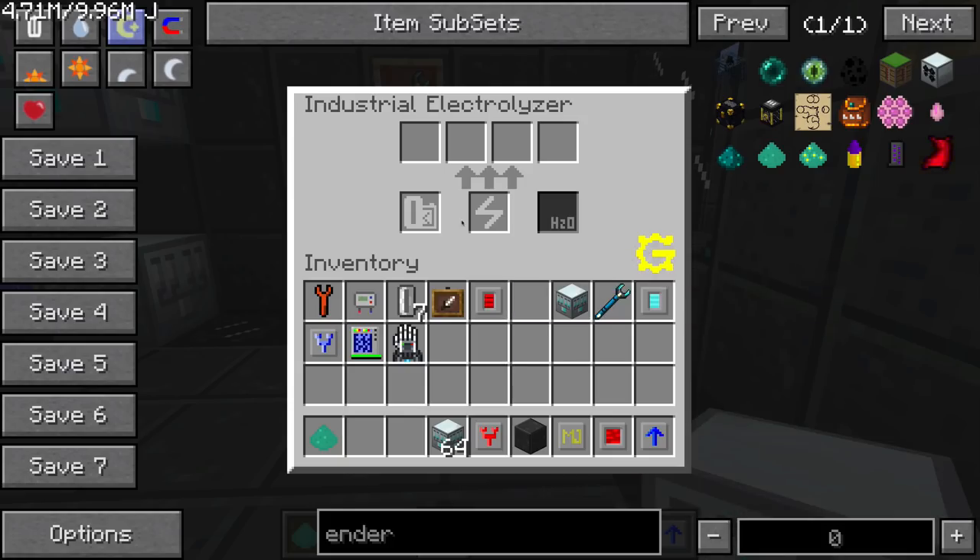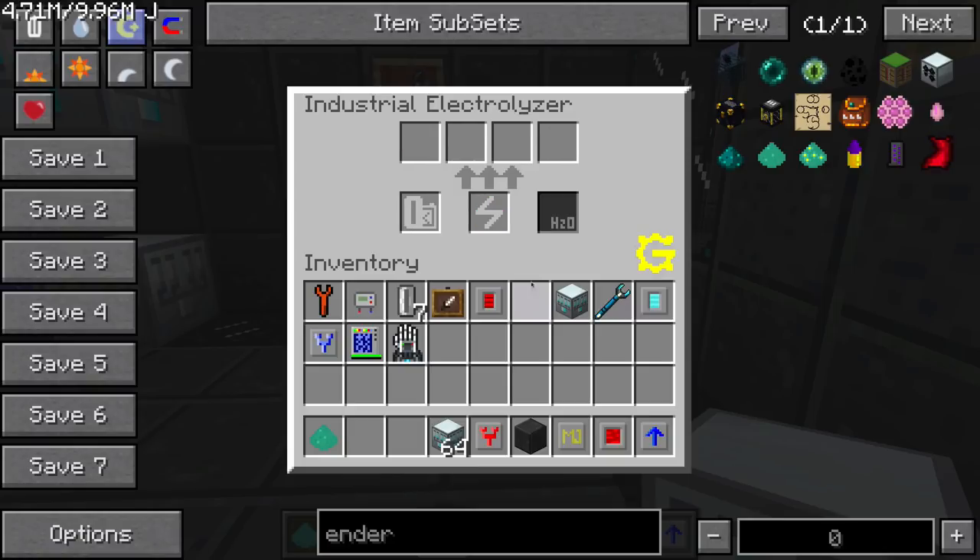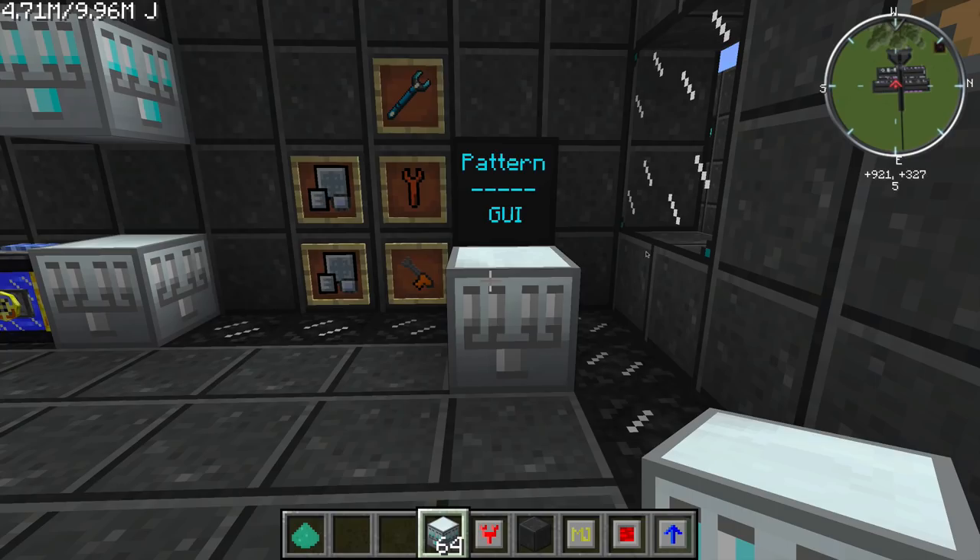Once you have this machine and you open it up, you're going to see this GUI. You're going to have an input slot for empty cells on the left, an input slot for the various liquids or solids that you want to electrolyze, and the various output slots that you're going to get when you break down the components. There's also an H2O slot for water. You can click the middle here to cycle through all of this machine's recipes, and we'll go over some of the most important ones in a second.